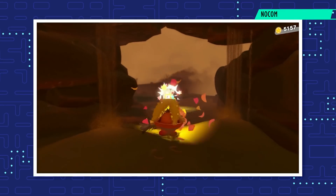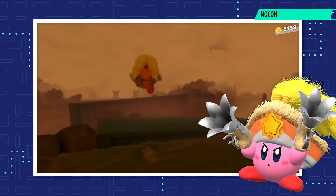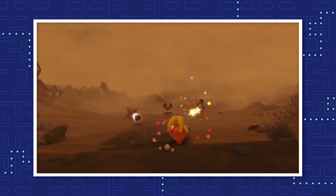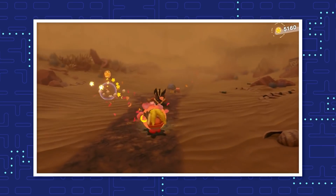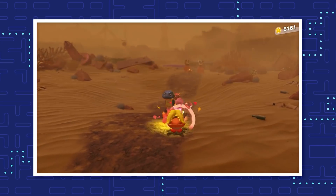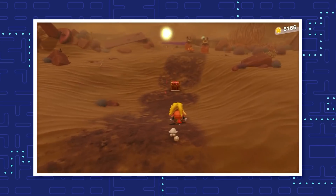Beating the World 2 boss, Tropic Woods, grants the Noble Ranger blueprint. This allows you to upgrade the Ranger ability and equip Kirby with 2 guns instead of 1. This doubles the attack speed of the hero, and even if the gun's damage is the same as before, shooting 2 guns at the same time is really useful against fast targets.